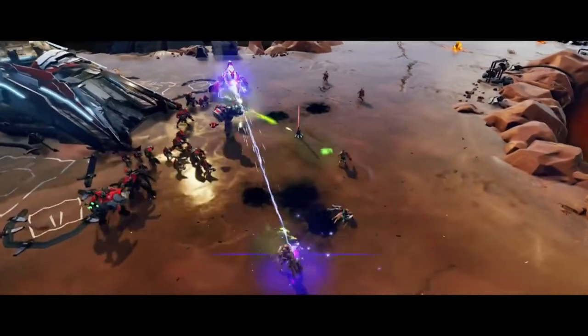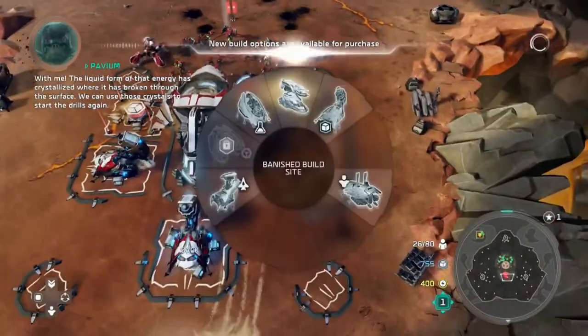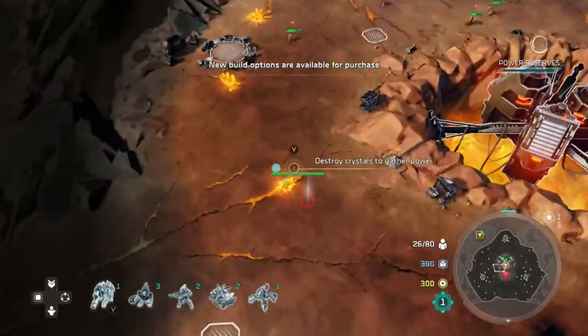What's up everybody, Silver here with another Halo Wars 2 Achievement Guide. This time we are doing part 3 of Awakening the Nightmare on Legendary. This is the mission Light the Fuse.